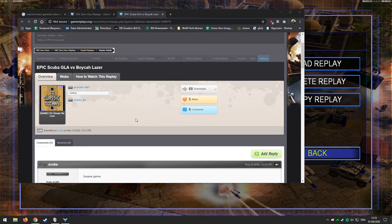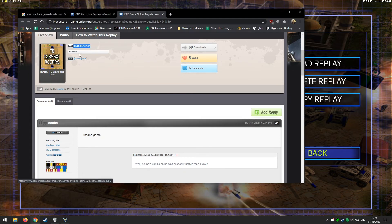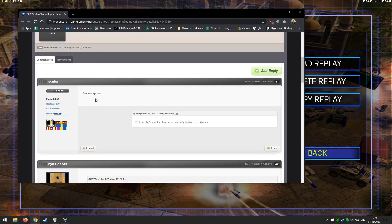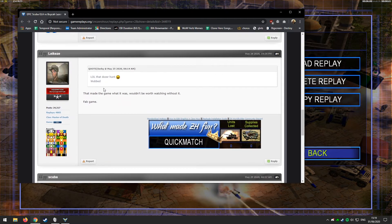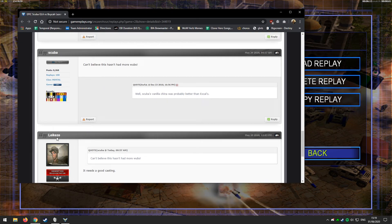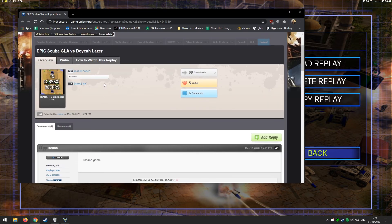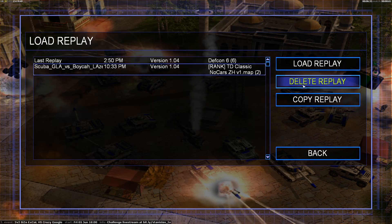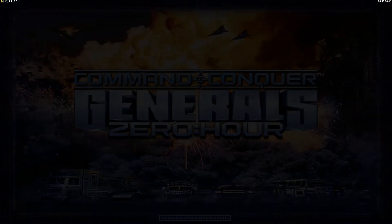Hello ladies and gentlemen, today I have for you an epic game between Scuba and Boyka. Player 1 is going to be Scuba and Gods Ra is going to be Boyka. Scuba uploaded this one to Game Replays and said it's an insane game, then complained that he can't believe it doesn't have more wubs. As Lakesey says, let's get a good cast. Pop on down to Game Replays, Epic Scuba GLA vs Boyka Laser and drop a wub if you enjoy this cast and the replay. Let's hop straight into it.